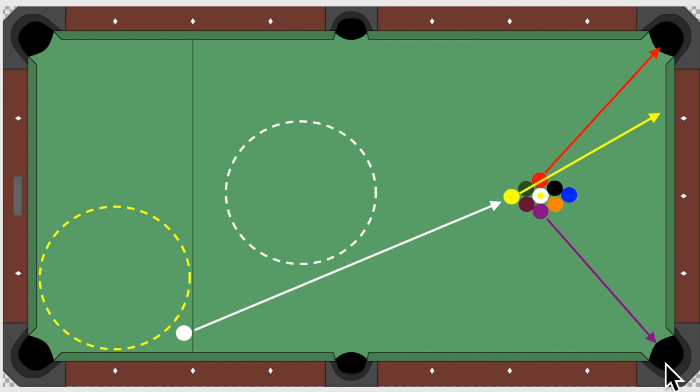If I have to choose one issue that's most important in the break, it would absolutely have to be making that wing ball in the corner — because if we don't make a ball on the break, we're sitting down and watching our opponent play. And furthermore, if we accomplish the other two things but don't make a ball, we just hand them the game. We have to make a ball on the break, and the only one you can control is this corner ball — sometimes both, but most often it's this corner.